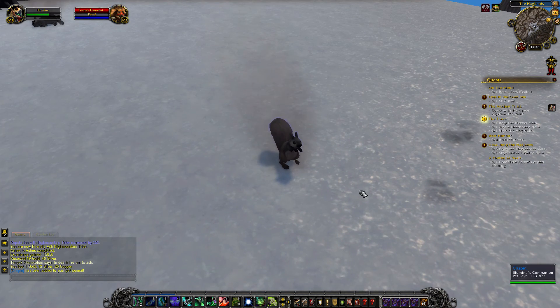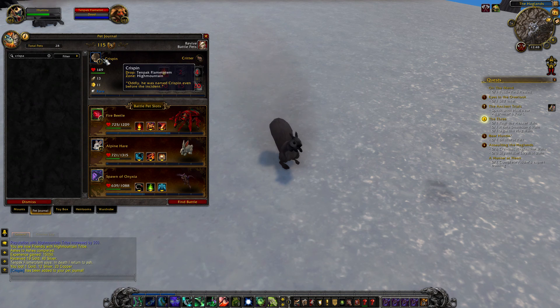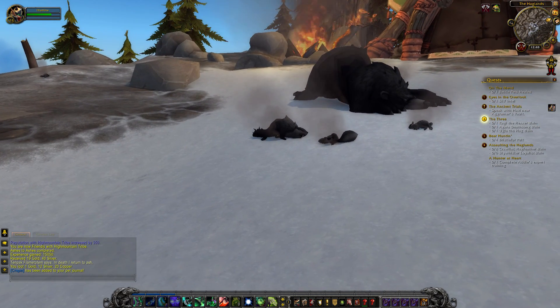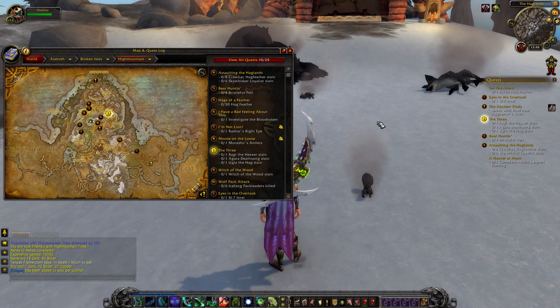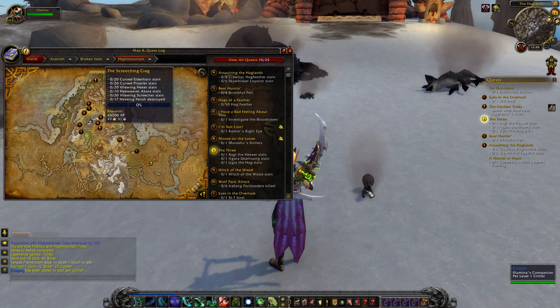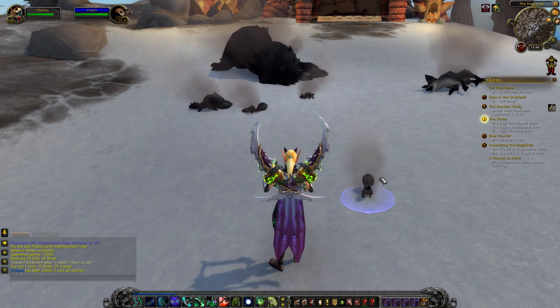Up until recently this guy actually had no information when you hovered over him in your pet journal. But now you can actually see where he drops from. That's it — I just wanted to show you guys so you can prepare and make sure that you go here. It's in the middle of everything in High Mountain. Get your Crispin as soon as the expansion launches, because he's worth it.